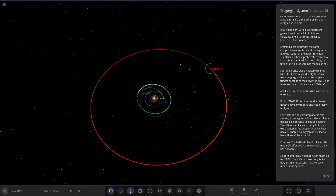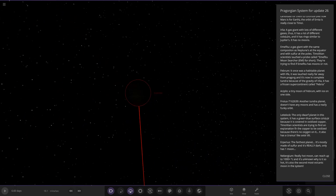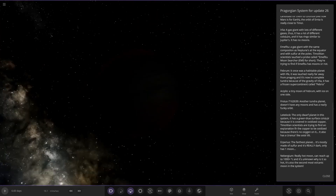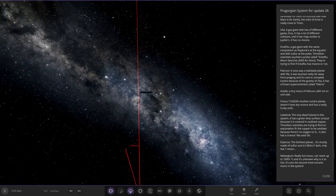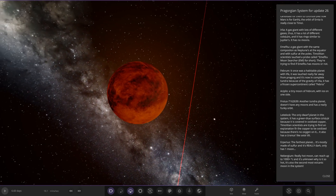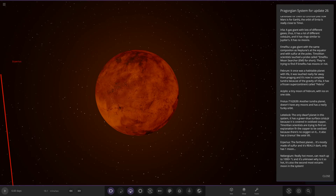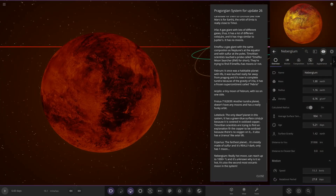And then lastly we have a red one — the furthest planet. It's mostly made of sulfur and it's really dark. It only has one moon. It's dark red with a bit of dark blue or indigo. And then there's its moon — a really hot moon that can reach up to a thousand degrees plus. It is unknown why it's hot. The second most volcanic moon in the system — super far away from the star but very, very hot. Completely molten. That's cool.